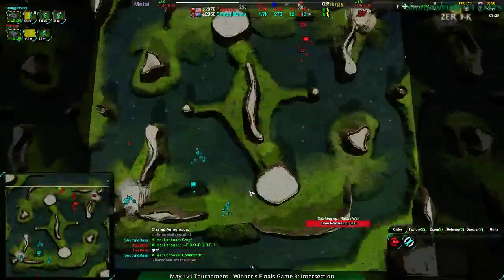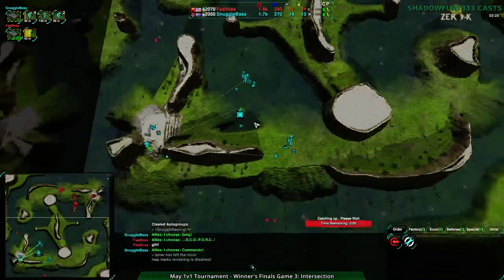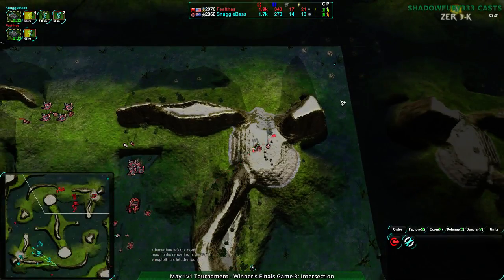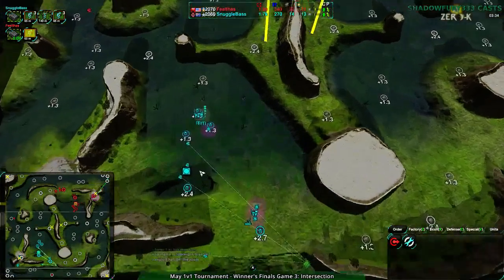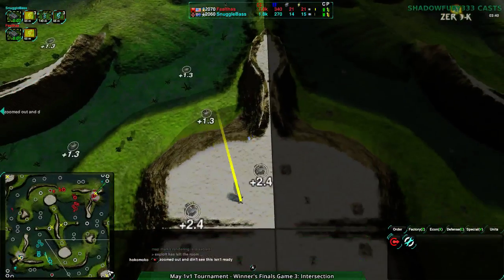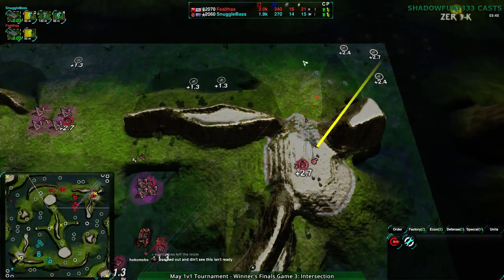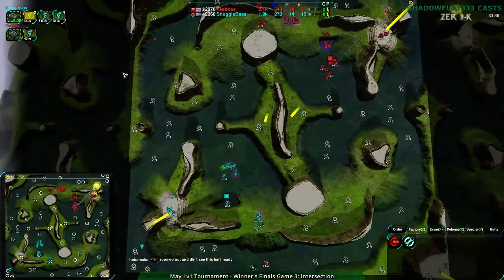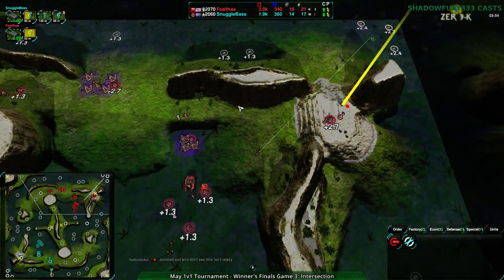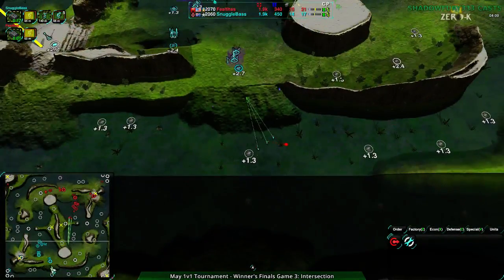Looking at the main match, Feltas is not able to get far ahead. Snuggle Base is playing a much more insular style. Both players have actually lost the ability to take the corners. If you're not familiar, on this map you start in the center, but you can take the sides — and the sides are very lucrative, particularly the corners, which are the most lucrative areas. Both players were doing that, but Feltas and Snuggle Base have managed to break out and are taking their edges.